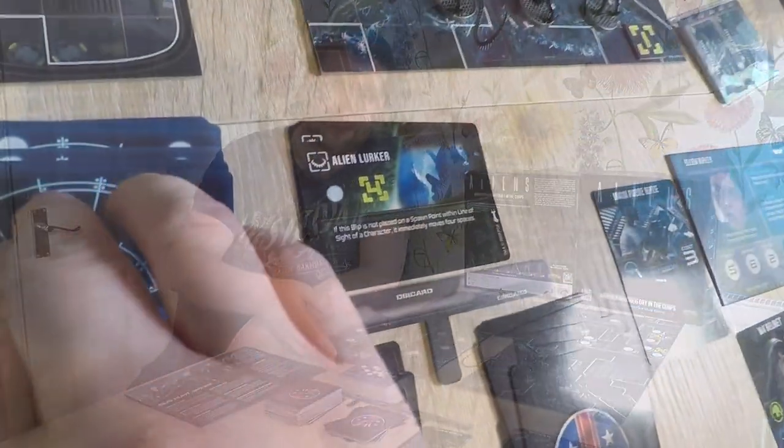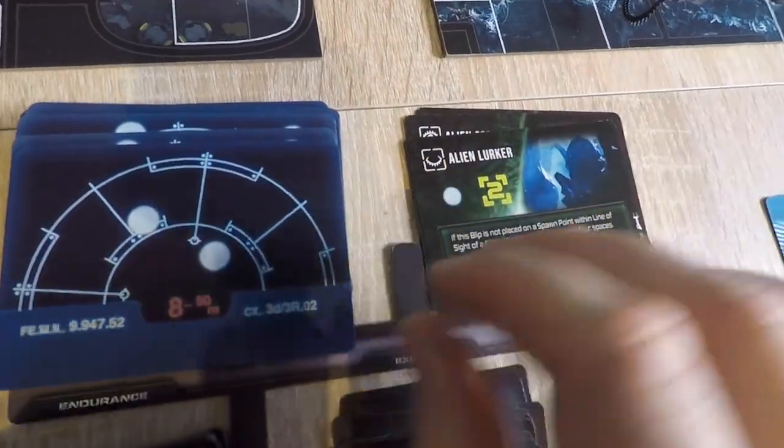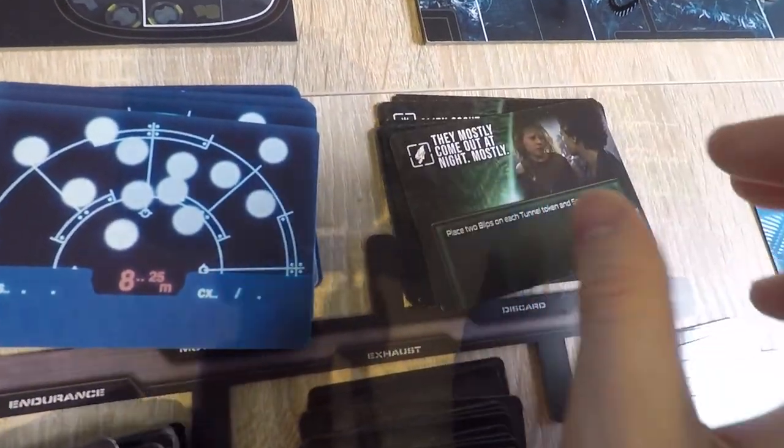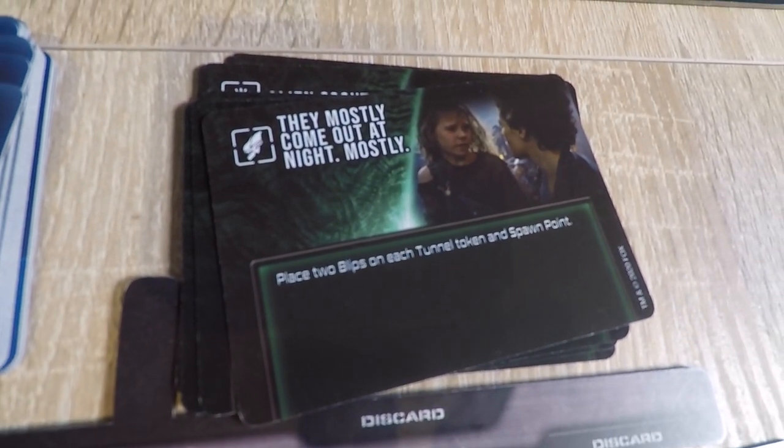The other deck is the Motion Tracker deck. This one is drawn towards the end of the turn and is almost always filled with bad news for you, as it lets more blips — which represent an unknown number of aliens — appear back on the board, ready and waiting, lurking in the shadows, trying to hunt you down.